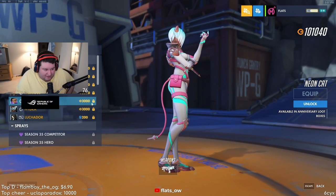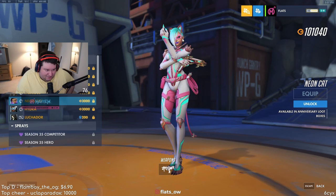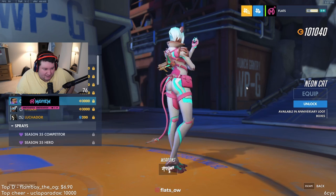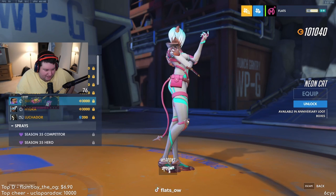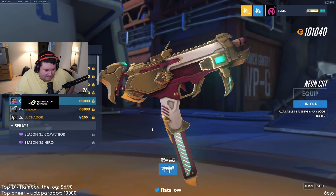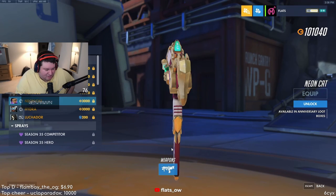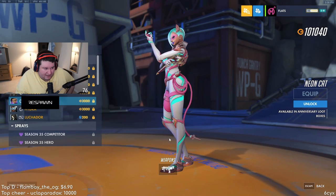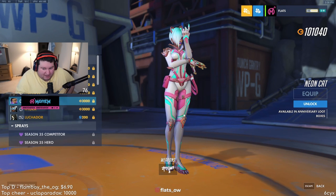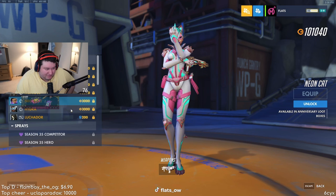Neon Cat - not gonna lie, Sombra looks pretty good in this skin. I like the hair color a lot. The tail is pretty good - it wiggles and folds. Good Sombra skin. Gun looks quick - not bad, not bad. I like the colors and the schemes, looks pretty good. I'm glad it's not all one color palette where it's all white skins, because I think that was... people thought that was a little lazy.